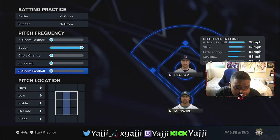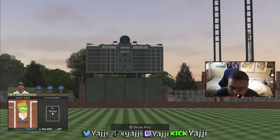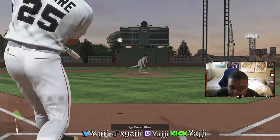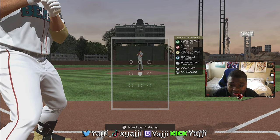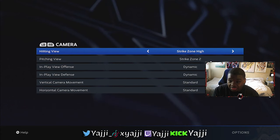Then go to slider and put the pitch locations in the middle and down on the bottom. Practice those spots, and if you feel like you struggle with certain pitches, feel free to add them. Tracking the pitcher's hand is something you really need to pay attention to — you want to play on Strike Zone or Strike Zone High camera angles, which are the two best for seeing the most out of the pitcher when he's winding up.